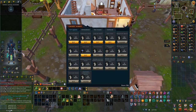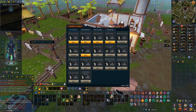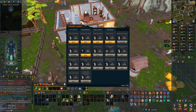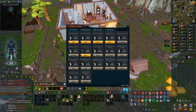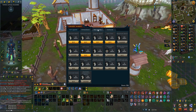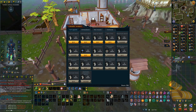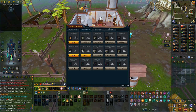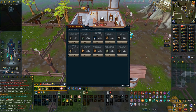Taking a break from Nex to learn the Player Owned Farm. I did the tutorial and understood maybe 75% of it. I want to get the Cygomite but it seems hard to obtain right now, so I'll have to figure out something else. Hopefully I can get some nice daily Farming experience from this.